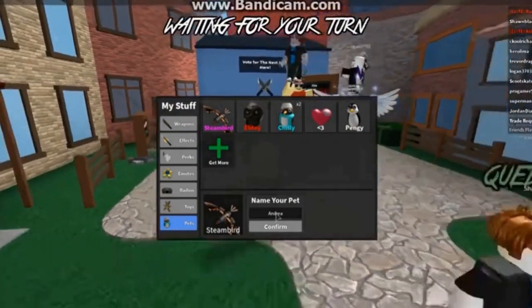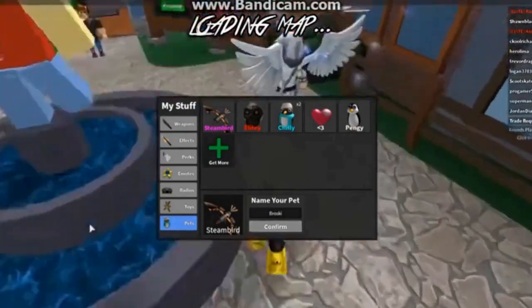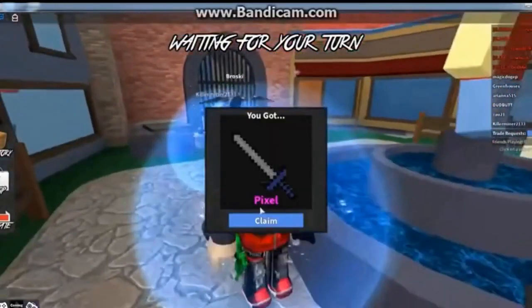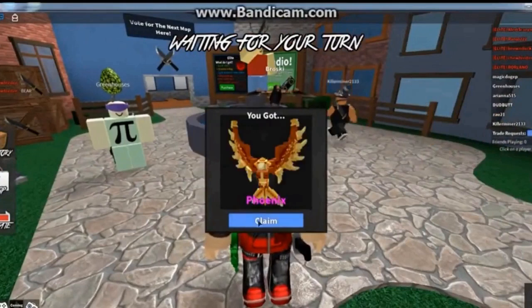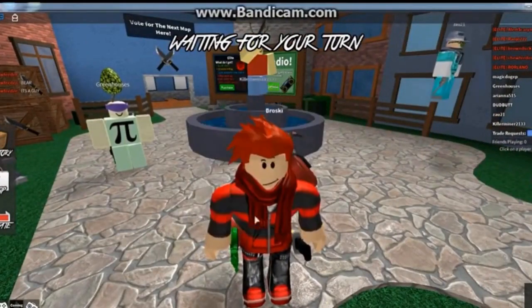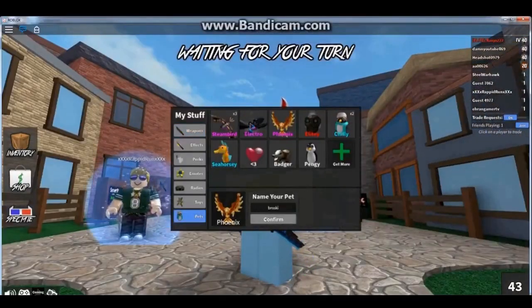The 8-Bit item pack came out on February 21st, bringing the Pixel Knife, the Pet Phoenix, and one of the rarest effects — Bitsplosion. The Pixel Knife was actually not based on Minecraft but on something Roblox made, contrary to popular belief. The final pack until June would be the Futuristic Pack, having some of the coolest weapons being Virtua, Blaster, and Electro Pet.